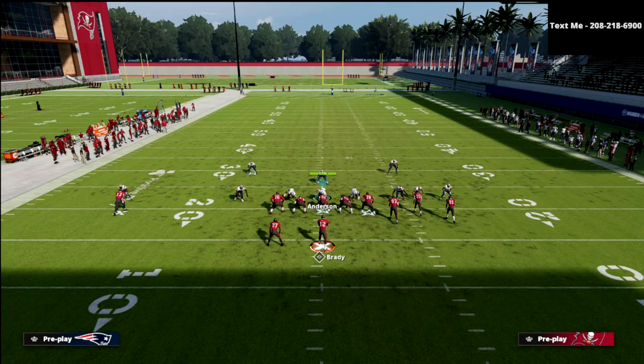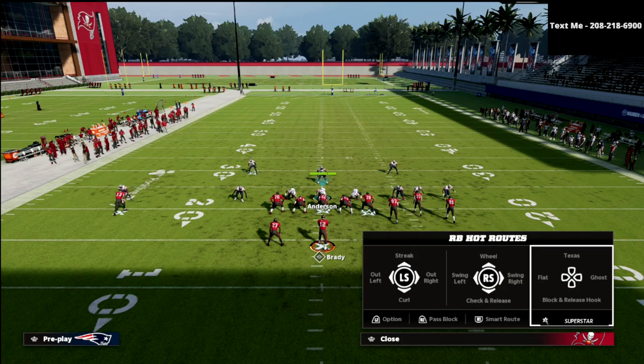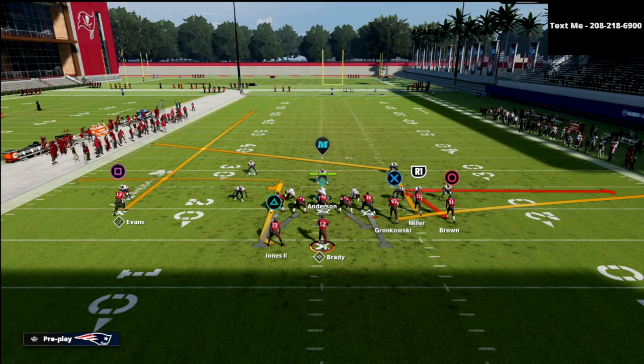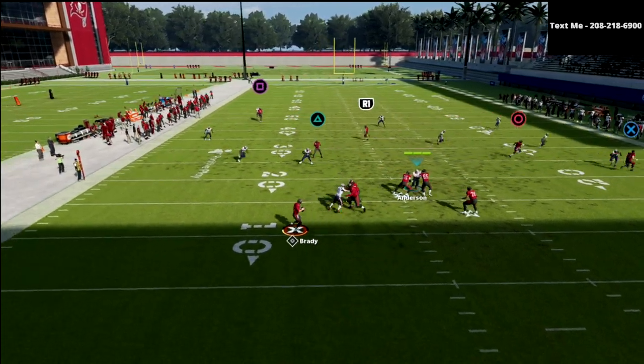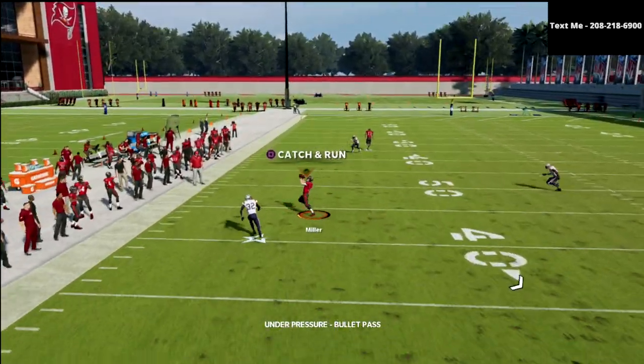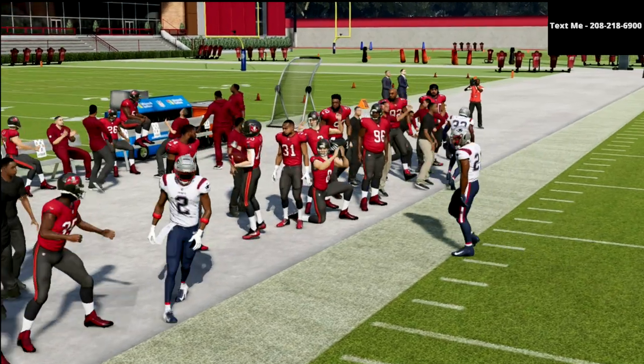If you want, you can also take the back and put him on a ghost route or a simple option route. I love those two reads — against man, that'll turn into an out, but against zone, it's going to sit over the middle. And oftentimes it'll hold their user just long enough that you can hit that post over the top.